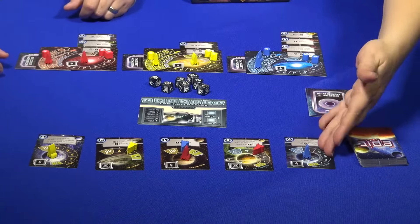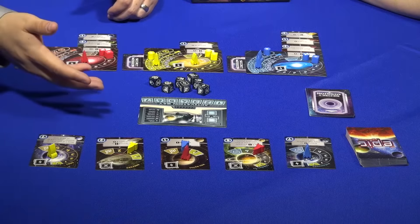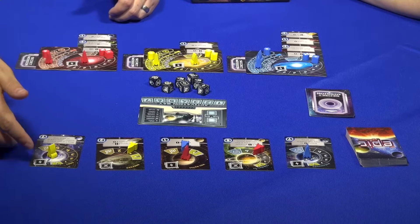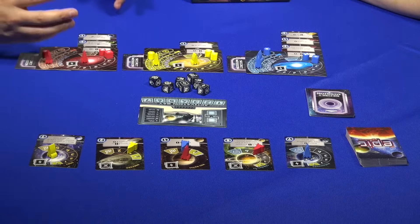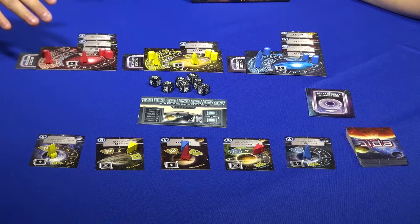We're going to send our ships out and then these cards eventually will join our galaxy. When you send your ship out, you can either land on the surface, which would allow you to trigger that special ability right now. If I need to do something right now, that's how I do it — I go to the surface of the planet, I trigger it, and I put it into play.